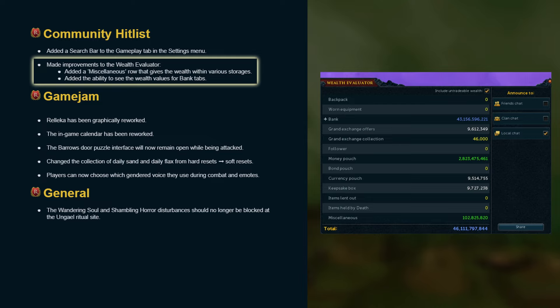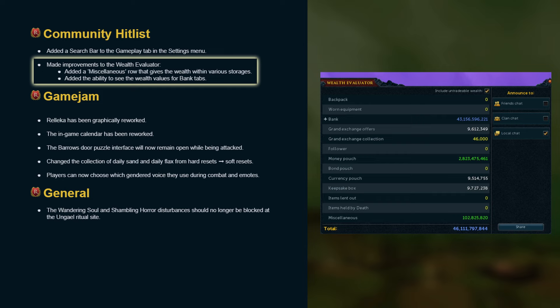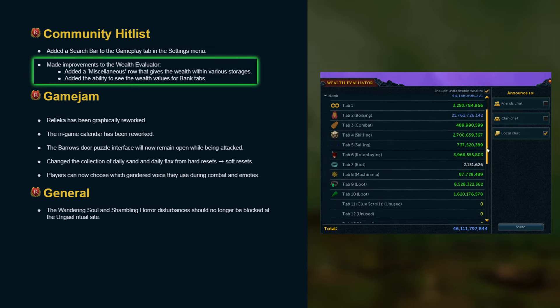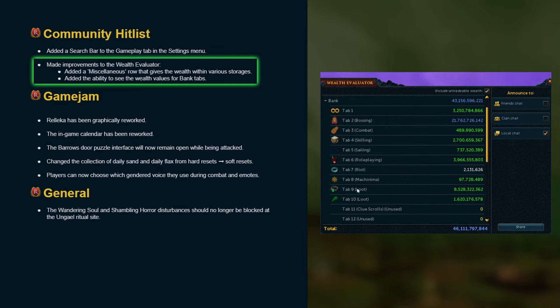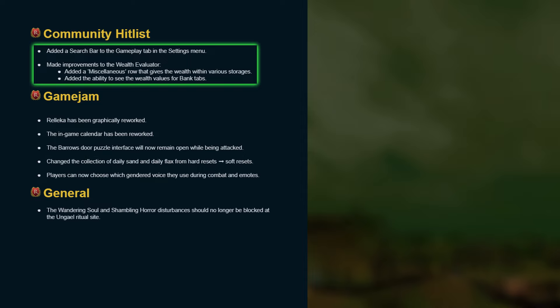Improvements have been made to the wealth evaluator. A miscellaneous row was added that gives the wealth within various storages like the metal bank and the archeology material storage. They also added the ability to see wealth values for bank tabs. I really like the ability to price check specific tabs as I love hoarding loot from PVM but found it too inconvenient to price check without having to fill several inventories and do math. Additionally, they reworked the style of the interface and made the text significantly larger.